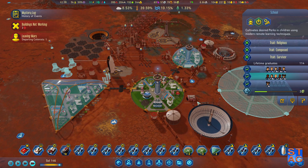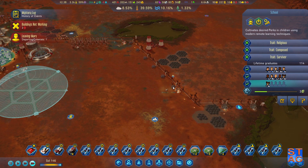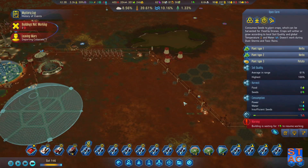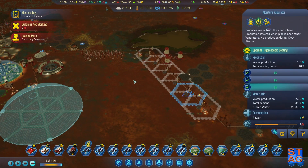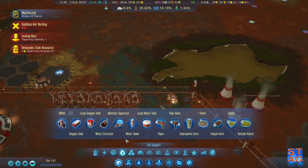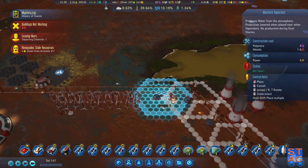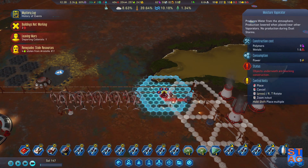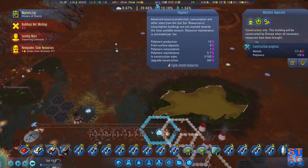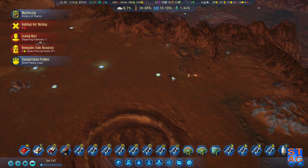I'm going to add a night shift to the school. We're losing water because of this thing — I'm going to need more vaporators built soon. Let's go ahead and take care of that. Some jackass stole some food. I'm going to wait until that one's built and then figure out what the next ones need to be.